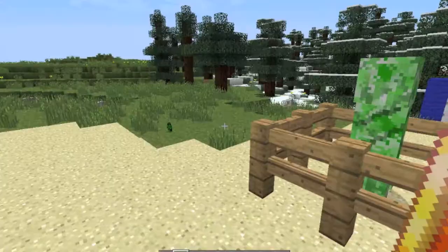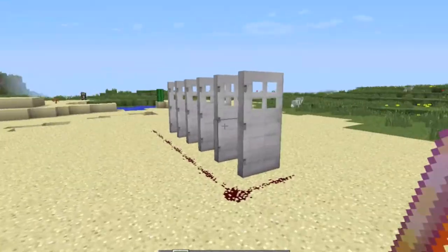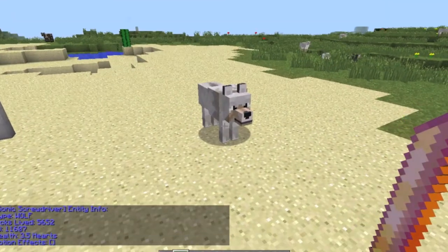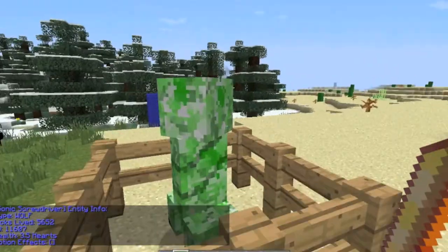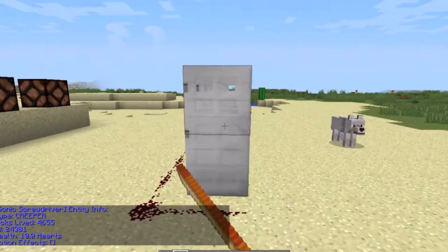What you can do with the Sonic Screwdriver: you can activate redstone, turn on redstone lamps, open iron doors, and scan entities. If you right-click a wolf it says 'wolf', how long it's lived, how many hearts it has, and what potion effects it has. If we scan this creeper — creeper 456, ID, 10 hearts.